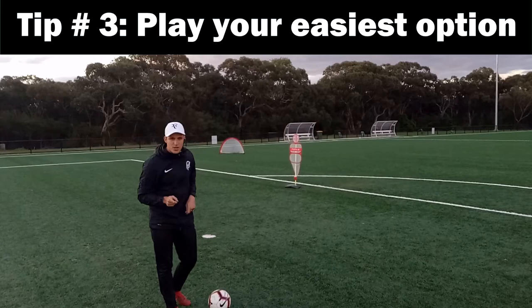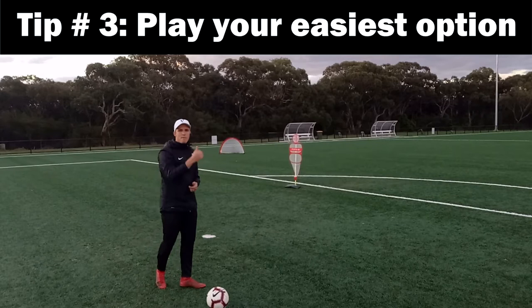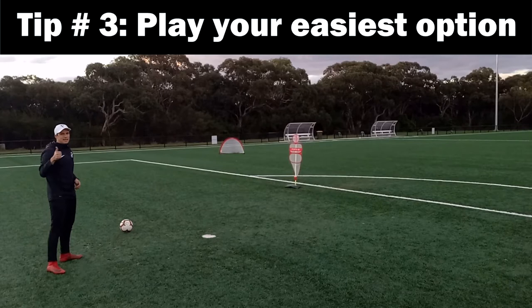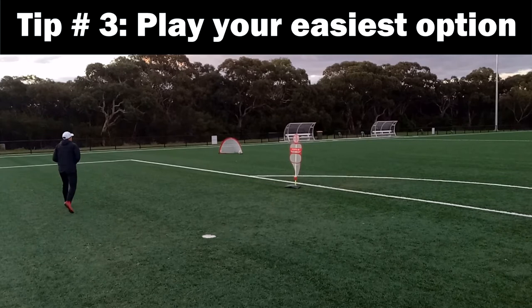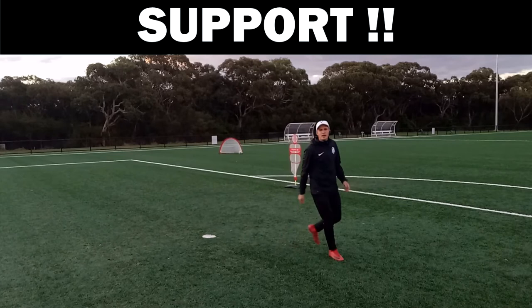Tip number three: play as simple as possible. Be safe at the back, especially under pressure. Most of the time, if the ball comes from the right side, 90% of the time it has to finish on the left side, and opposite. You're supporting the right back, receive the ball, first touch toward the left, then find your easiest option — a number six, your left back, or your left wing. After you pass, support again. Always get involved. Pass the ball, support — that's the word.